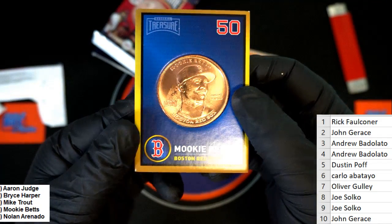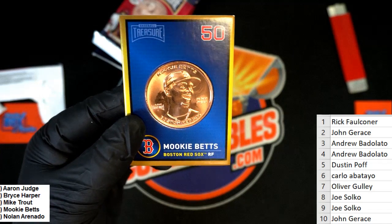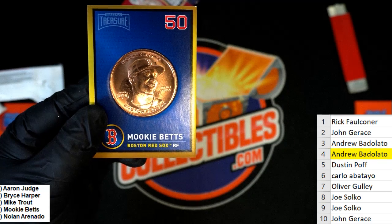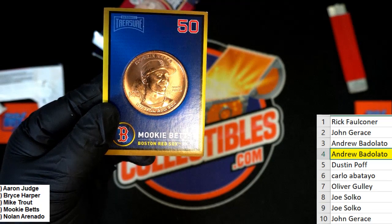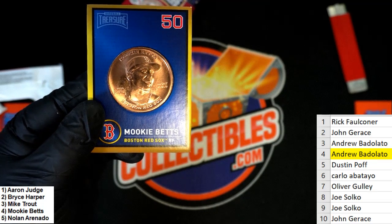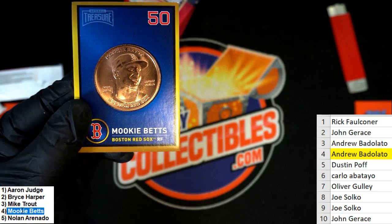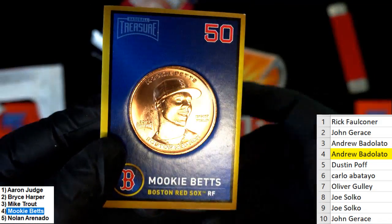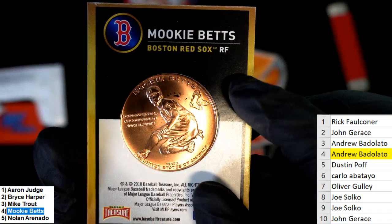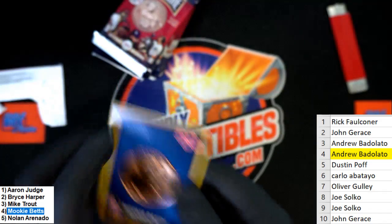We have a ranked coin! You're in the running here, Andrew B — you've got a shot at hitting this thing. It's not the highest ranking, but you can see Mookie Betts is listed over here as the fourth best. It's a Red Sox Mookie Betts. Nice going, congratulations!